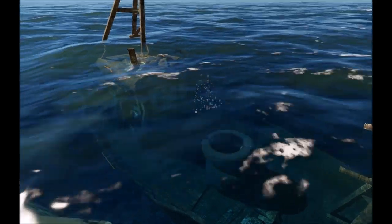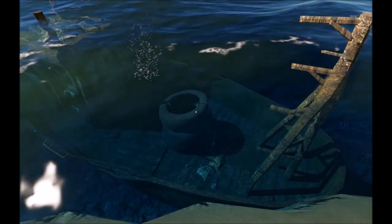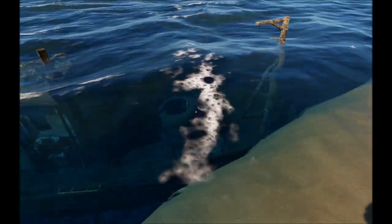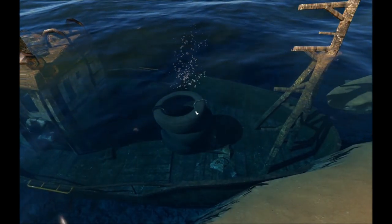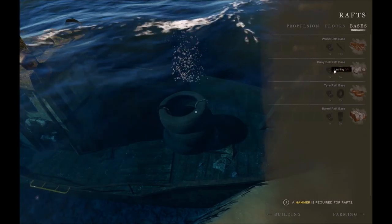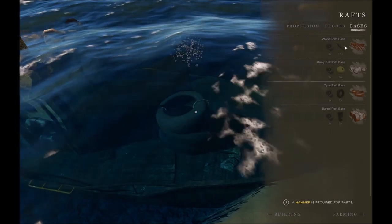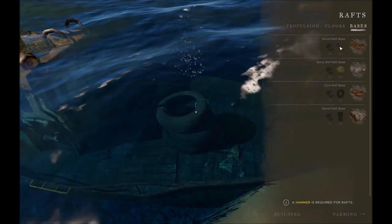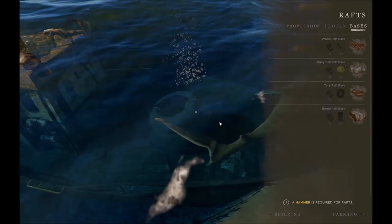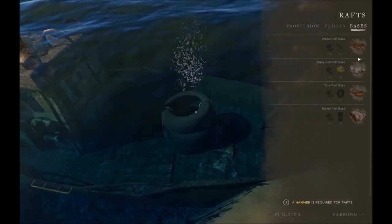One of the first things we need to do when constructing a raft is find materials that can support the base and have some buoyancy. You're going to want to look for shipwrecks — specifically, we've got some tires here. Buoy balls can also work, as can barrels, and you can also make a base completely out of wood. It just takes a lot of wood — 14 sticks versus about two tires — so with the tires we have we could make two sections of base.